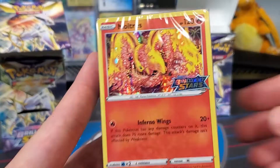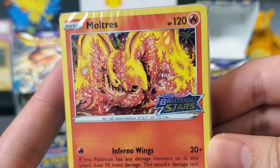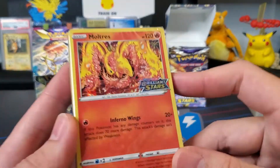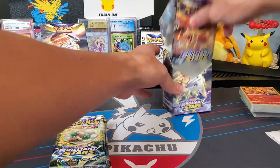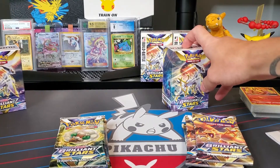What do we got? Guys, check out that Moltres. That artwork is bananas. Now I'm wondering if they have the other legendary birds. We'll set that aside and check that out a little later. Let's get out all of our packs here and set them off to the side.